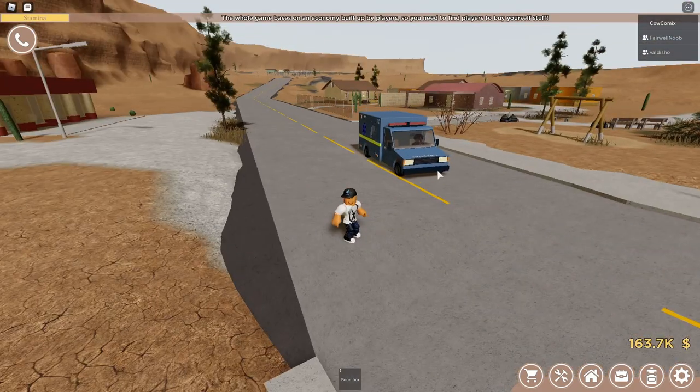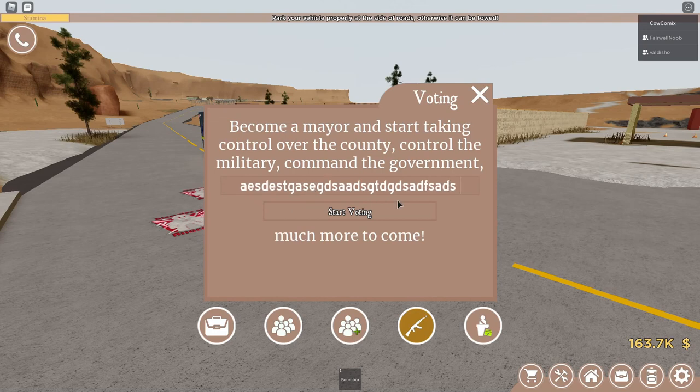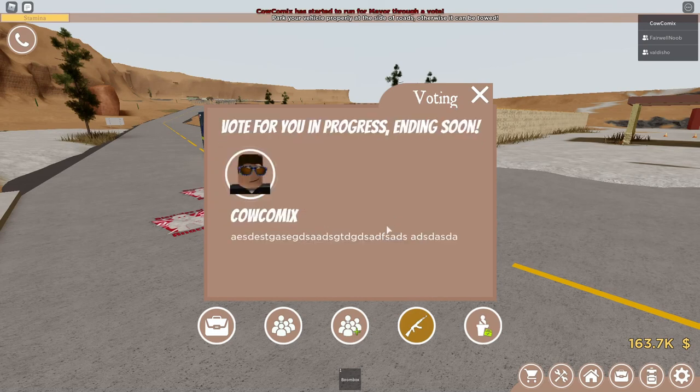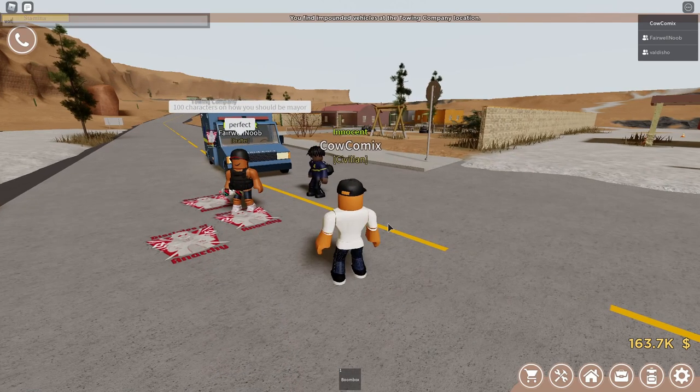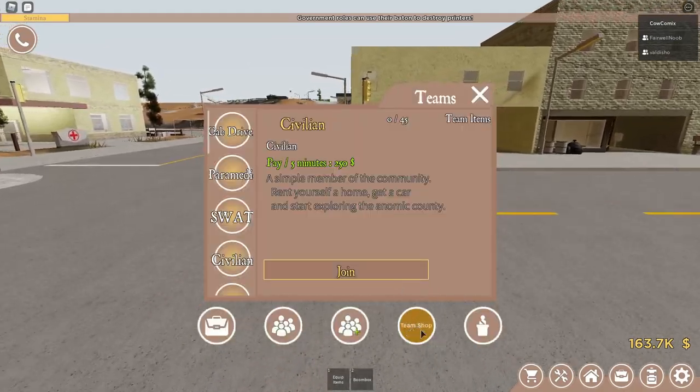I'm going to have someone else try to be mayor. I just had my friend do it, so now I can get people to vote for me. And as you can see, your reason just appears below — I just spammed a bunch of letters. Now they should vote for me. Okay, great — now I'm the mayor.